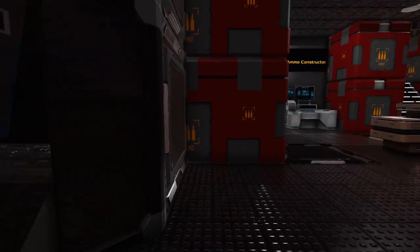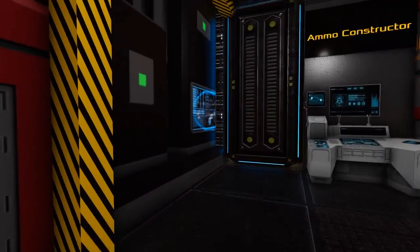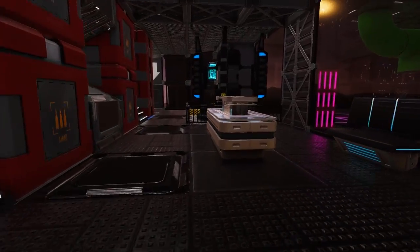Passing through this door we come into the armory, where we have a large number of ammo boxes as well as access to another advanced constructor, so we can of course make more ammo.